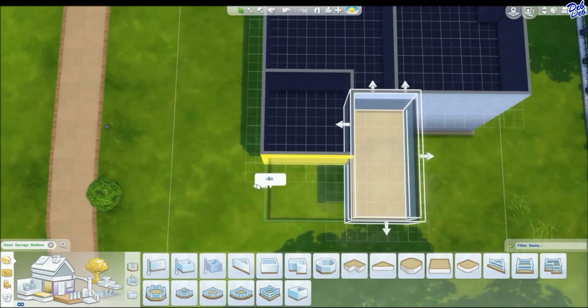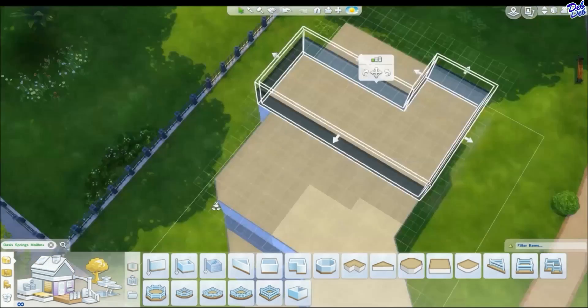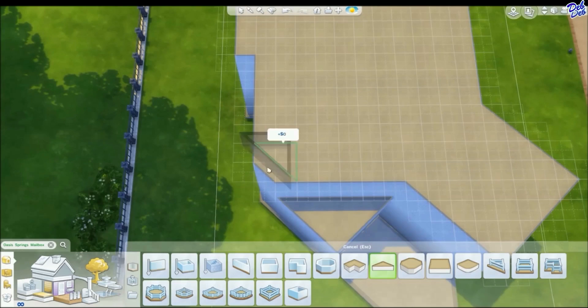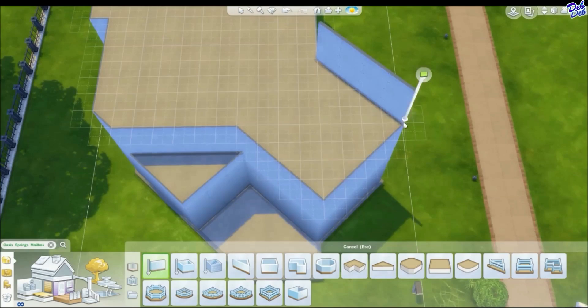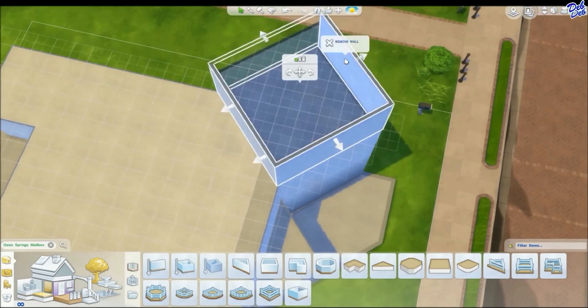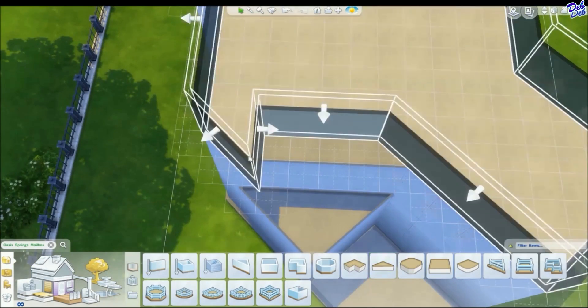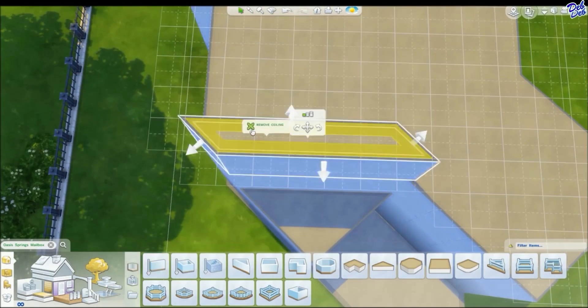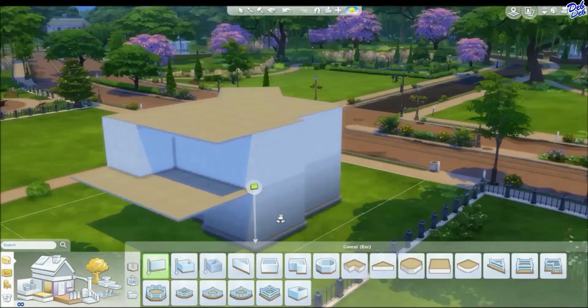This house actually has 2 bedrooms, it has 3 bathrooms, it has a sunken living room, it has a music room, it has a study, and it has an outdoor pool. And the downstairs area of this particular house is built with an open concept floor plan, which I really like because I think that it makes it flow so much better when you are actually playing the game.